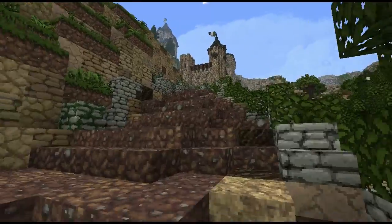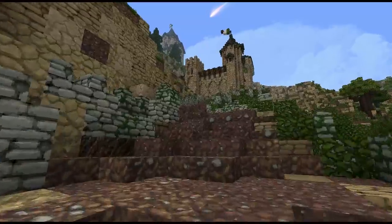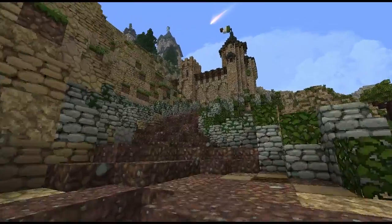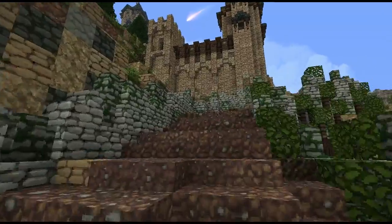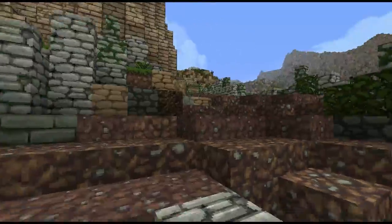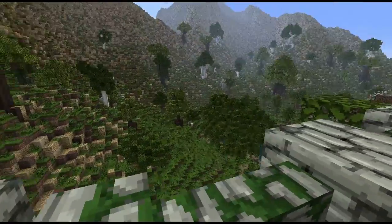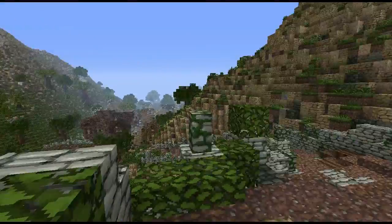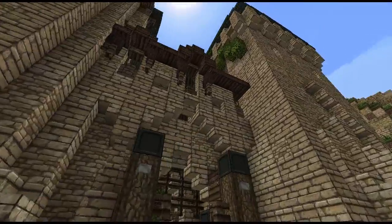Now we're heading up this mountain path. Deep Den is sort of perched on and inside the mountain. We've got this lower part of the keep here, and up beyond there is the higher part of the keep. They're sort of connected by this tunnel through the mountain.